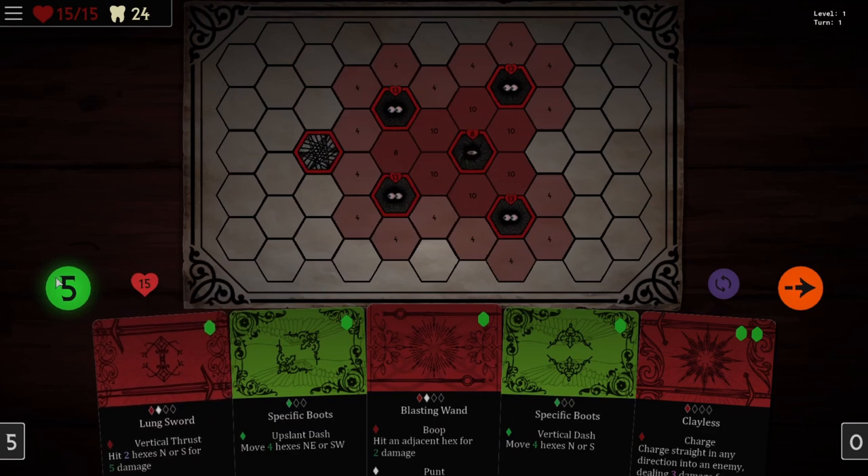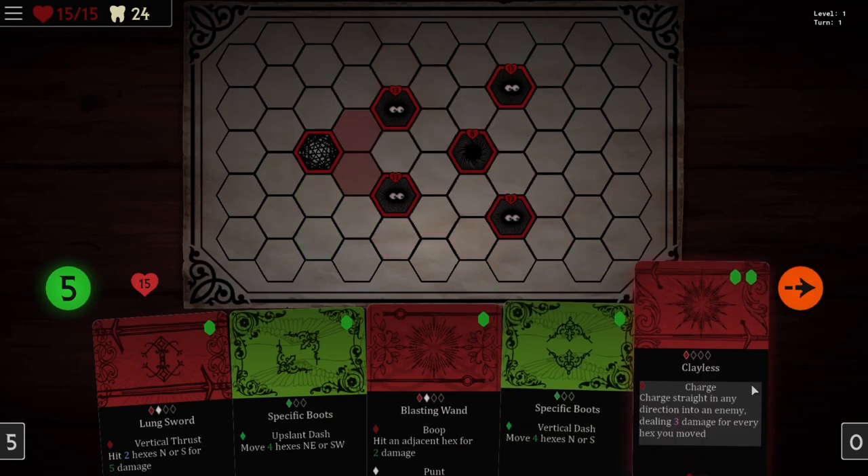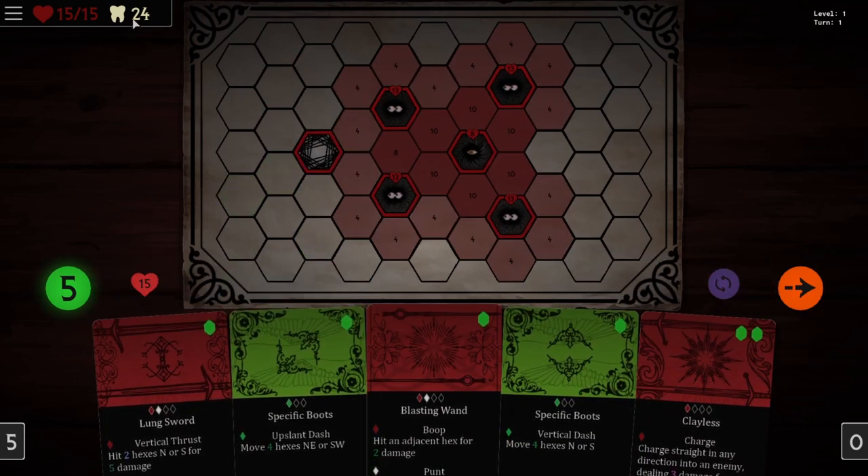You've got your standard 5 energy per turn to play some cards. The cards allow you to move and attack. You can also upgrade your cards with Teeth, which you earn by killing these weird-looking creatures. Some of the creepiest-looking enemy designs — they basically have no design, just creepy eyes that follow your cursor.